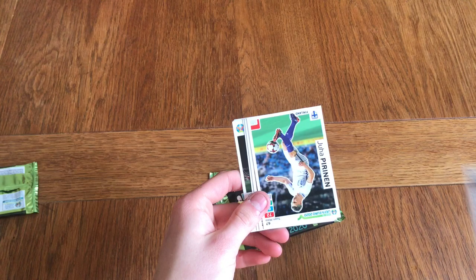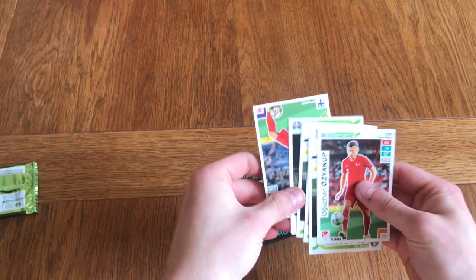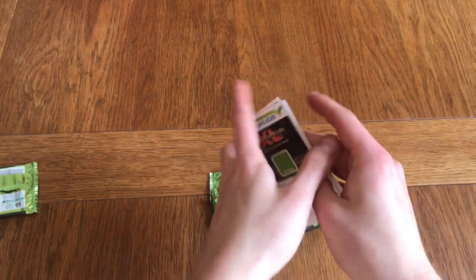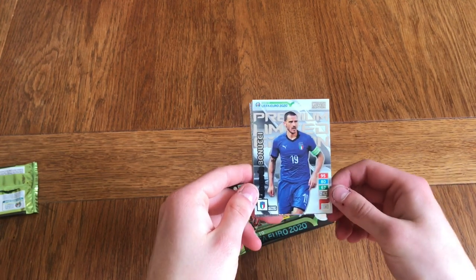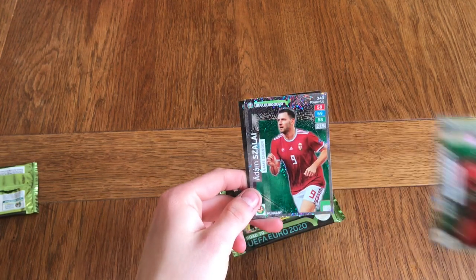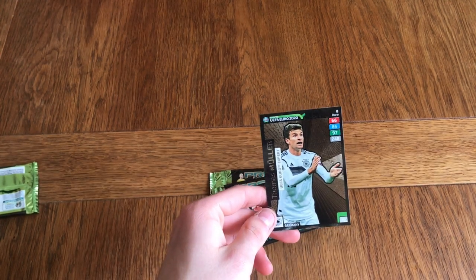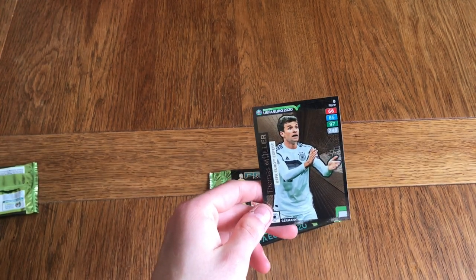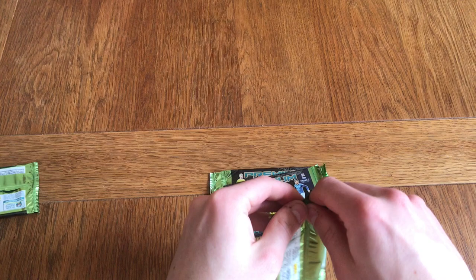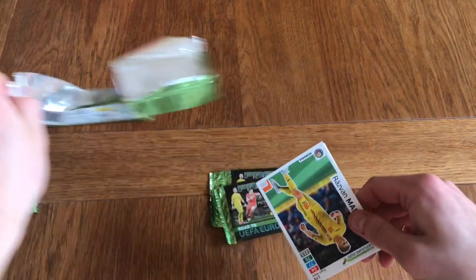Pack two has Shesny, Silver, Pyrenin, Milik, Jakub, and Hradecchi, and the limited edition is Leonardo Bonucci for Italy — our second limited edition. We've also got Lukaku Game Changer, Zalai Game Changer, and the UEFA Euro Expert Thomas Muller. That's our second rare card in just two packets. I can't believe I got two of those one-in-30 rare cards in just two packs.